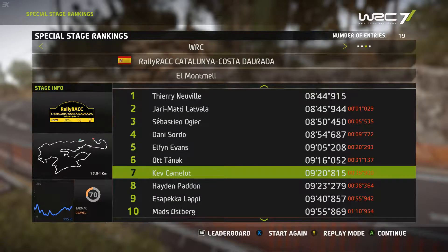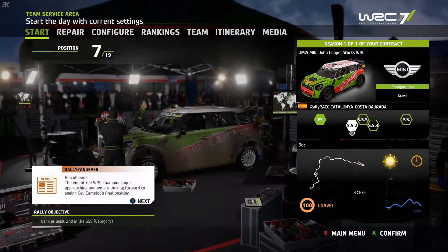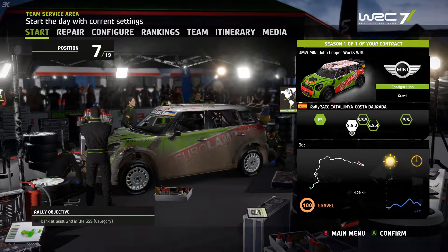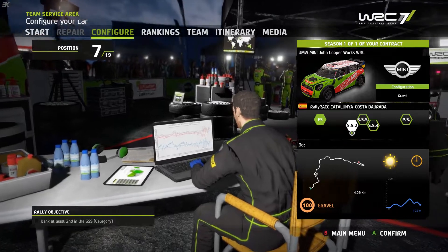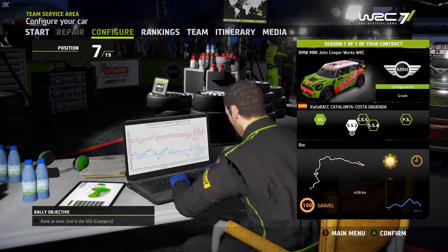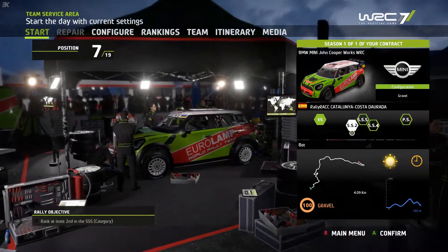Ogier is 5.5 seconds ahead of Sebastien, with Danny Sordo the home hero in fourth, Elfyn Evans — the newest WRC winner in real life from Wales Rally GB — what an event for Evans and M-Sport. Ogier around 4.8 seconds faster than myself, and we're around 2.4 seconds faster than Hayden Paddon in a Hyundai, with the Toyota of Lappi in ninth and M-Sport's Ostberg in tenth. Let's look at what we've got to repair — mainly tires, plus some suspension, brakes, engine and bodywork. We've got two gravel stages and a super special stage in Barcelona.